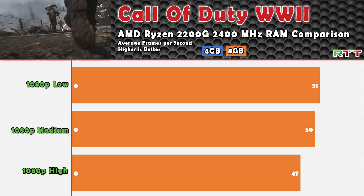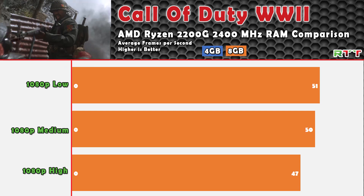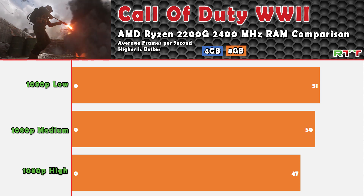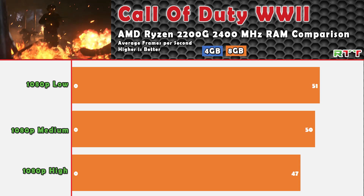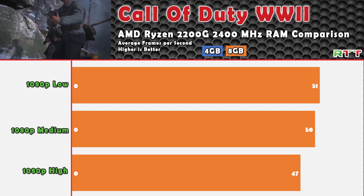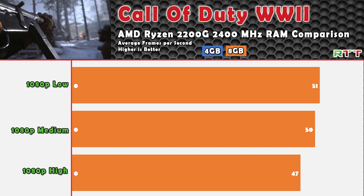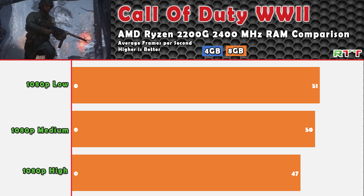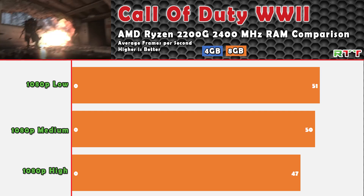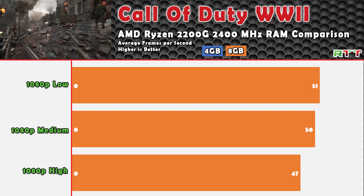The next game is Call of Duty World War 2. I wasn't able to get this game to launch at all with only 4GB of system memory. However, adding an additional stick and bumping up to 8GB, the game had some really good performance. On all three settings we were above 40 frames per second, which definitely made it playable. I only tested the campaign, so I can't speak to multiplayer, but given these benchmarks I think on low you could expect something above 40 FPS in multiplayer. Very impressed and very surprised with the results.